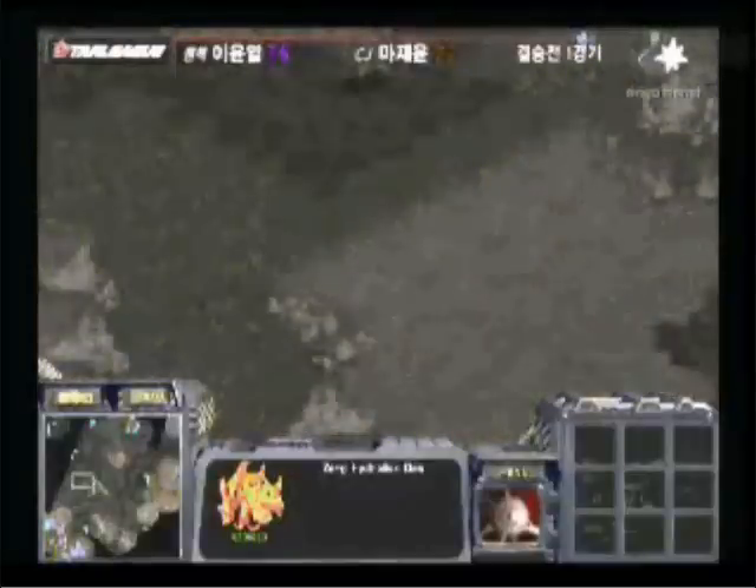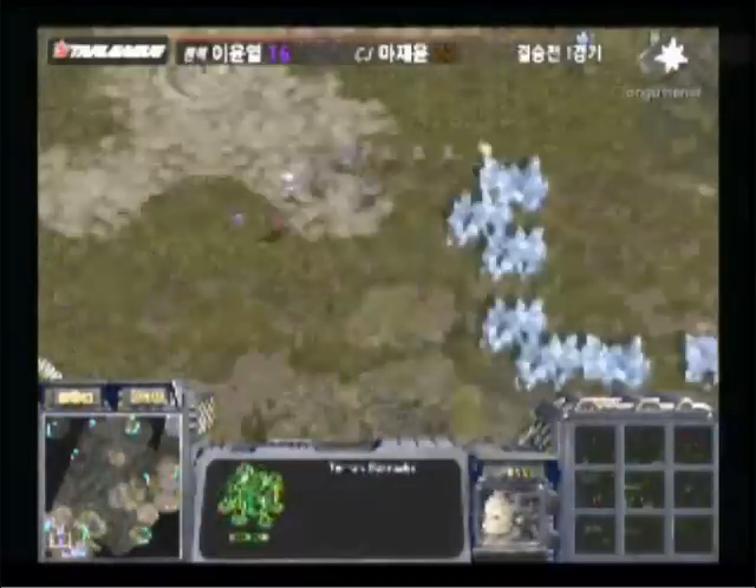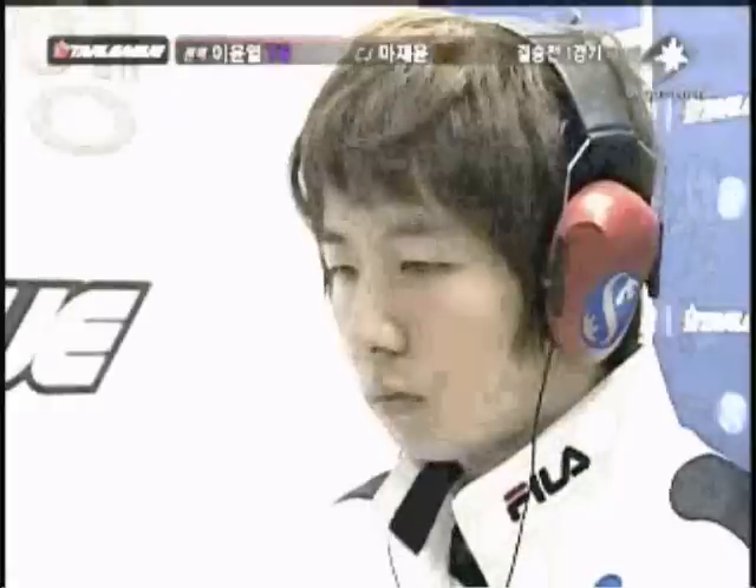A little bit, I think, to protect himself against mutalisks, or at least get some turrets up in his main base here. Nata's going for a factory here, so we'll see if he's going to be building any factory units, or just going straight for science vessels.